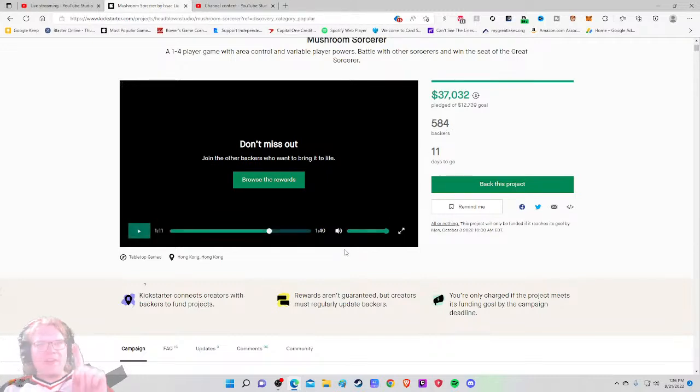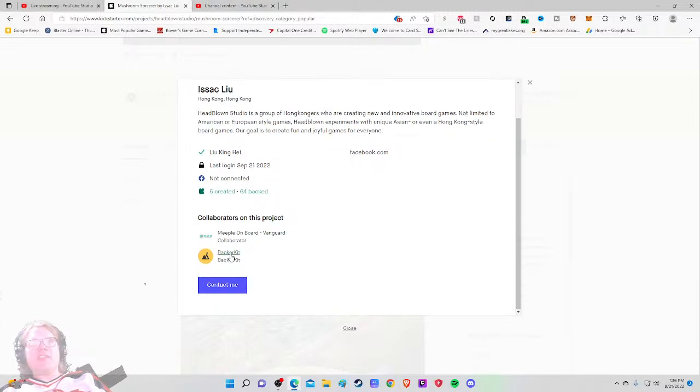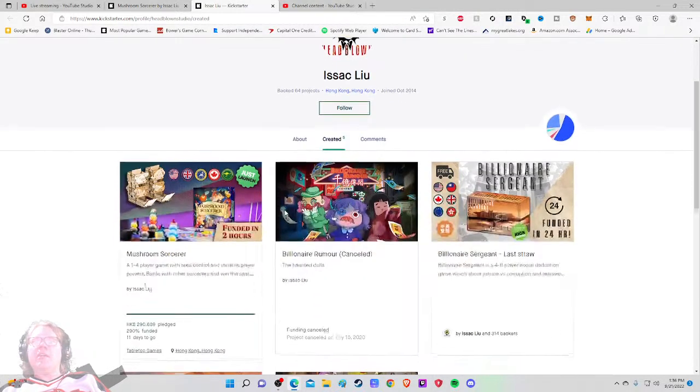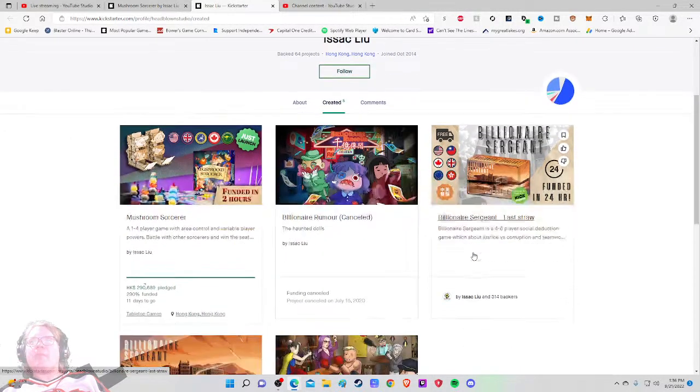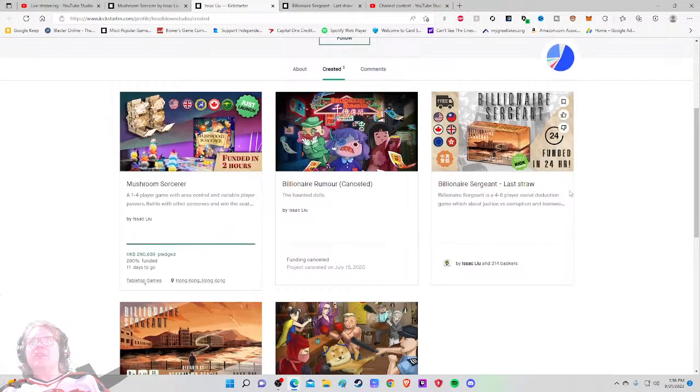Headblown Studios is a group of Hong Kongers creating new and innovative board games, not limited to American or European styles — they want unique Asian or Hong Kong style board games. Their goal is to create fun games for everyone, which is exciting. Looking at their past projects: Billionaire Rumor was cancelled, Billionaire Sergeant had 314 backers and was also cancelled, but they do have at least one successful project in their history.